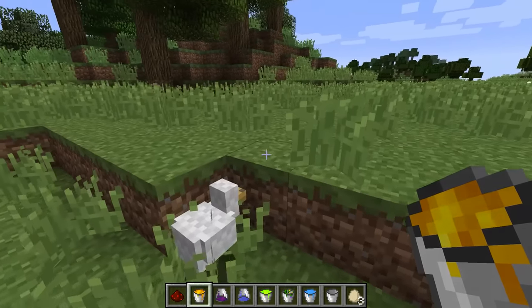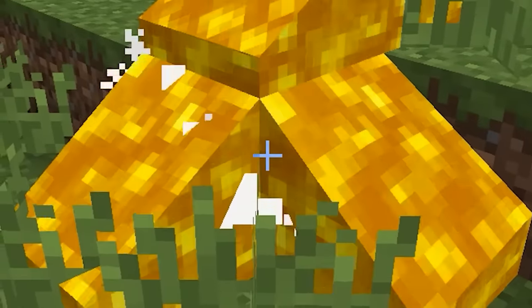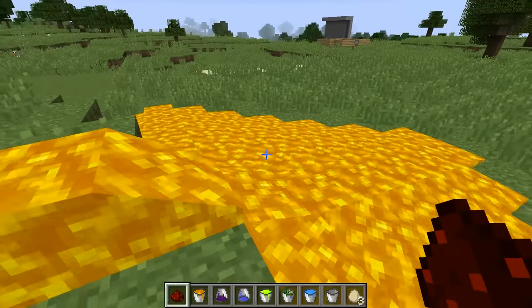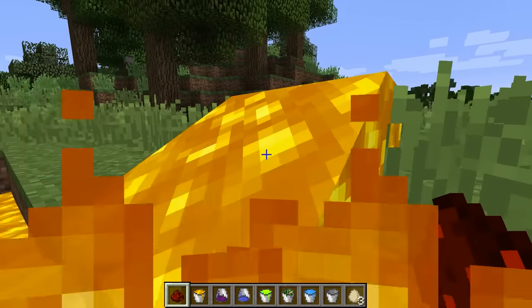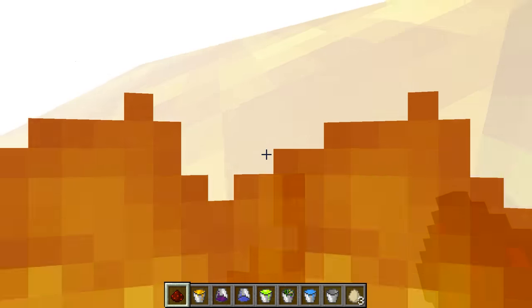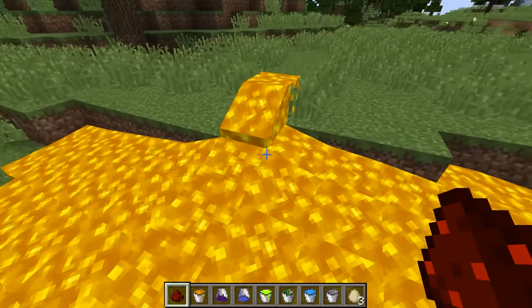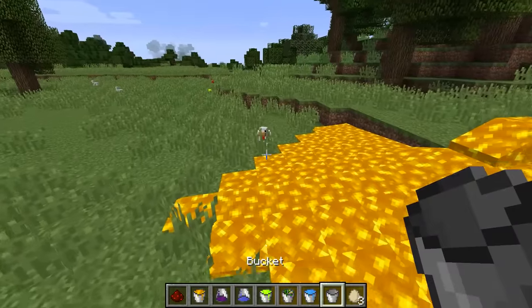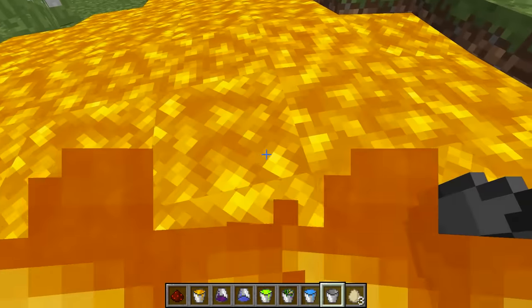We got the gold bucket right here and it's going to go right on top of the chicken. The chicken got fried! So it's like the gold acts like lava almost. Even when I'm in it I start on fire, and if I go inside of it too much my screen just goes completely bright. I don't necessarily see why it has to do with gold, and I can't get any gold blocks from it or anything.